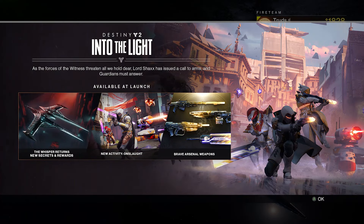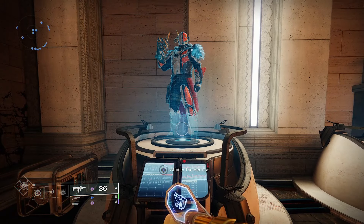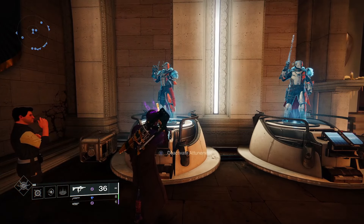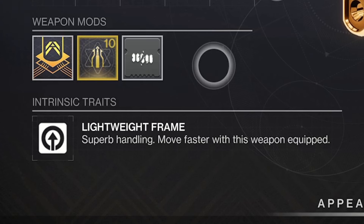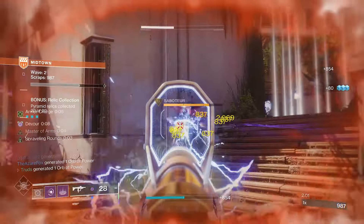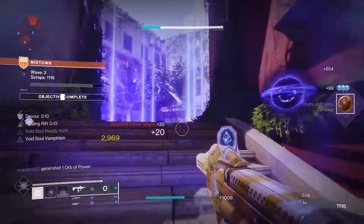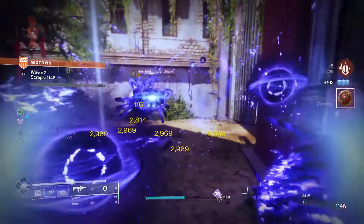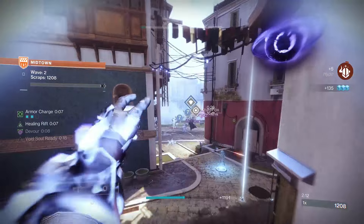The Recluse is one of the first weapons you can get from the Into the Light update in Destiny 2, and it dropped like candy from the Onslaught playlist, especially if you attune it at the hollow projection of Shaxx in the Hall of Champions. It is the original OG 900 RPM Void Energy Lightweight Frame Melting Machine SMG, with a significant stat boost over its original version in Season of the Drifter. SMGs are still incredibly popular and generally have a good spot in the sandbox, often being top picks in the Seasonal Artifact for Anti-Champion.